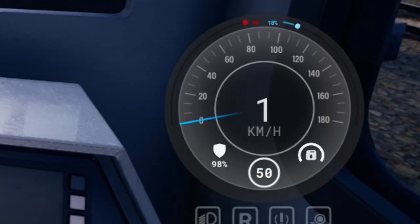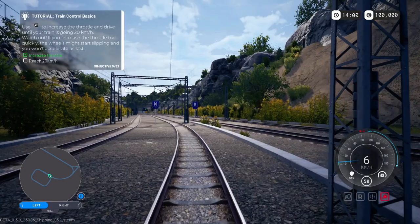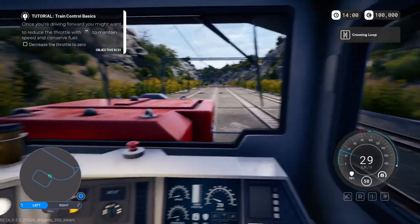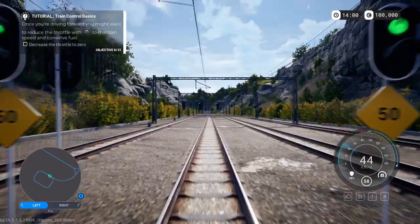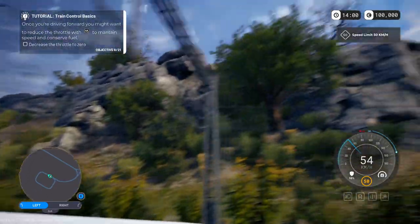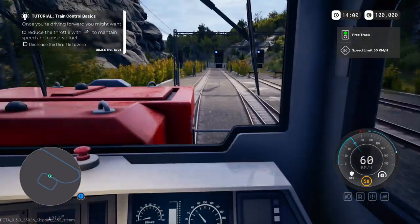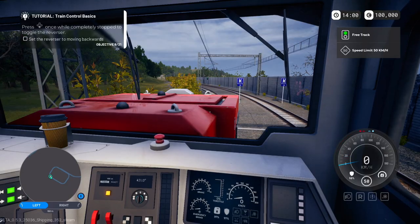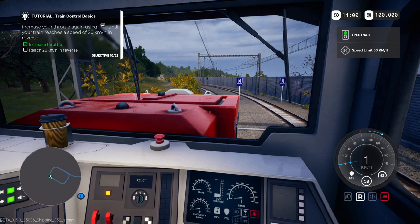Handbrake's off, now let's give it some throttle — we got to give it a little bit more than that. Maybe 100%? The tires are slipping though. We're going 100% throttle crossing a loop. About to hit something — hold on. We're at 60. Press down on the reverser to decrease brakes. Looks like 40 is the maximum speed here.